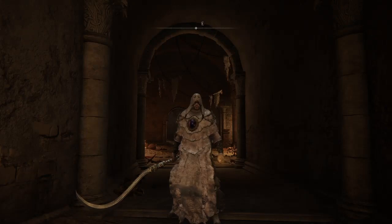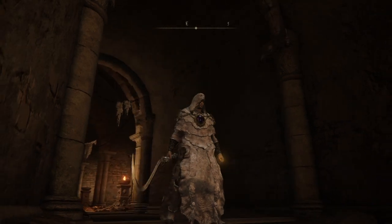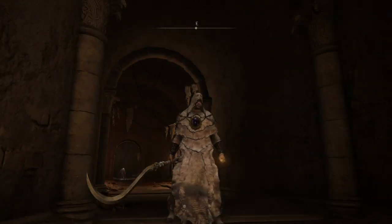Hey everybody, Laser here, and today I have another Elden Ring build since the last video did so well. The build I have for you today is a Godskin Apostle build. It is based around the Black Flame incantations and the Godskin Peeler weapon. So let's get into it.